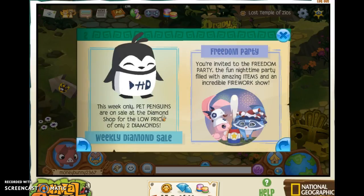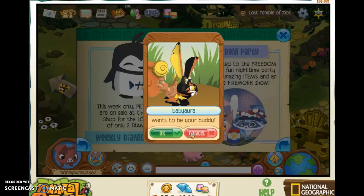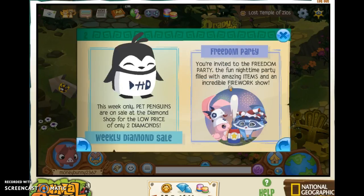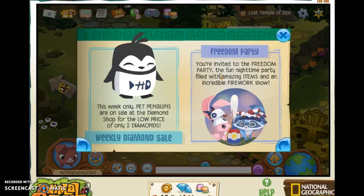Pet penguins are on sale at the diamond shop for two diamonds — I don't know if that's still on. Did you know that rock, hawk, or penguin are some of the world's smallest? Calling all penguins and pet penguins to play in Mount Shiver right now.